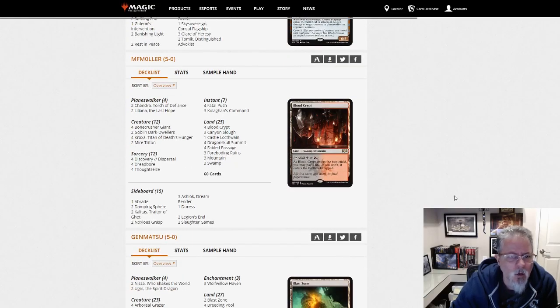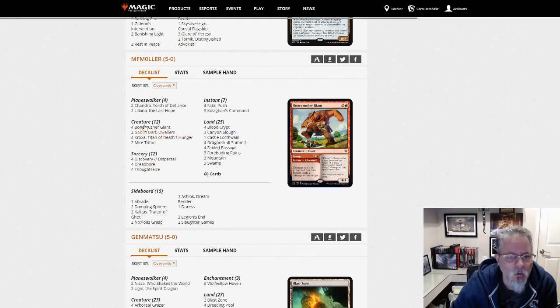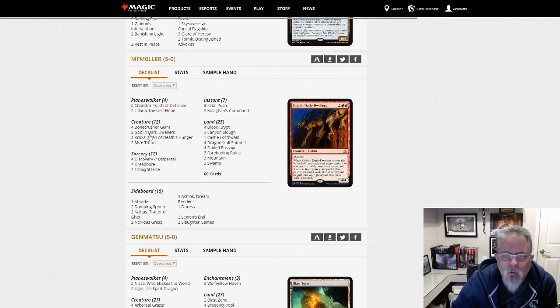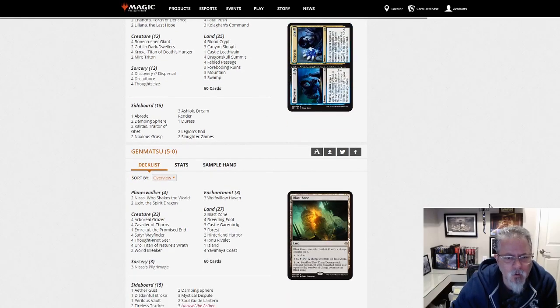MF Muller with a Black-Red hand disruption deck — Goblin Dark Dwellers. It's kind of a Black-Red mid-range, a little on the disruptive side of mid-range. Looks like fun. Black-Red mid right there, good deck.